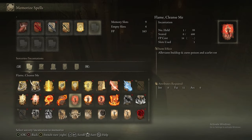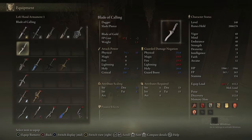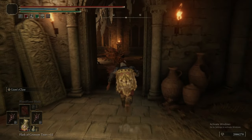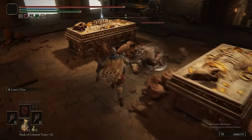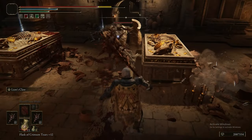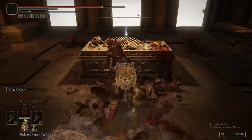All you need to do is defeat the Godskin Apostle in the Windmill Village — that's what drops the Godskin Peeler. That was us putting our standard equipment back on. We decided to put the White Mask on because that gives you the Lord of Blood's Exultation effect — if you inflict bleed against any enemy, it will increase your attack power, and it actually synergizes with the build quite well.